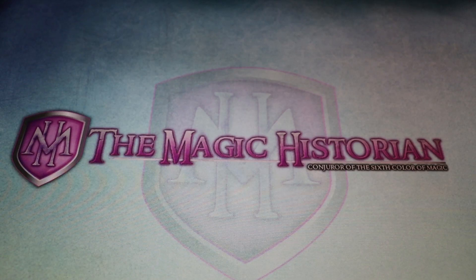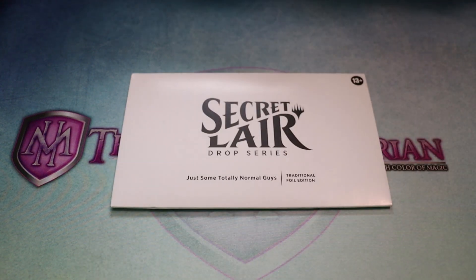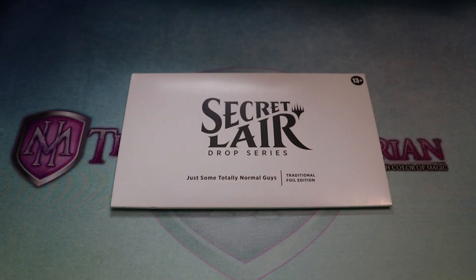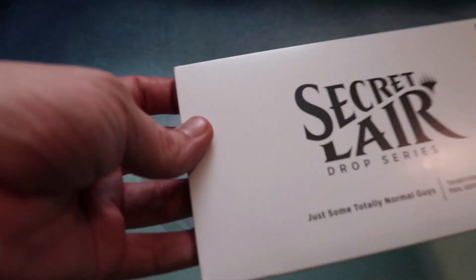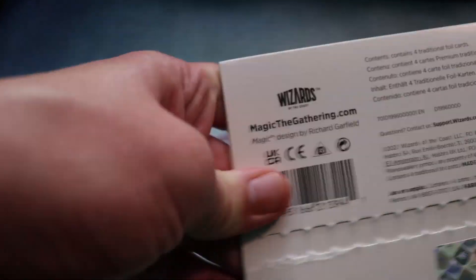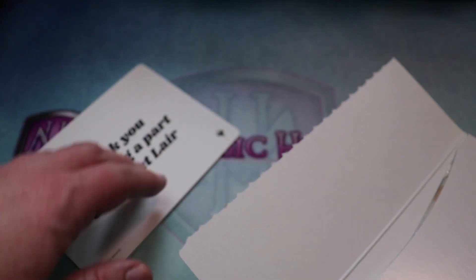It's just a totally normal day in the Mega Magic Mystery Month world because today we're taking a look at just some totally normal guys. All right, my friends, it's time to get super normal because we have this little secret layer envelope and it is time to joyfully explore some more cardboard rectangles. What do we got in here? We got a thank you card.